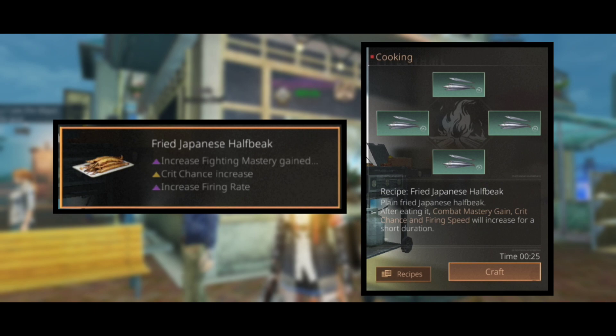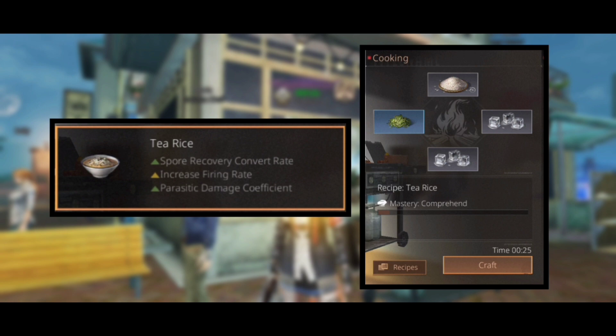Next up is fried Japanese half beak, which will increase crit chance, firing rate, and increase the combat mastery gain, and the recipe is four Japanese half beak. Next dish is tea rice.